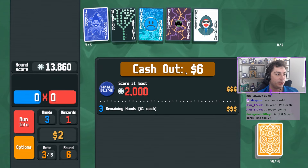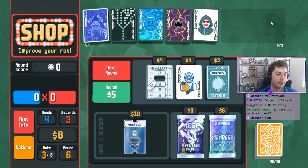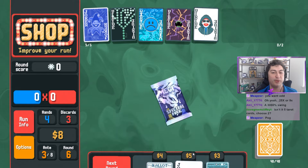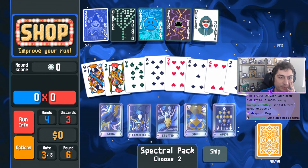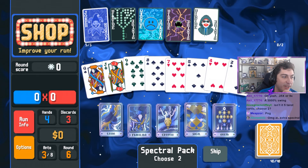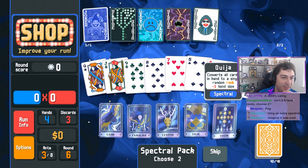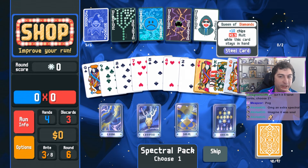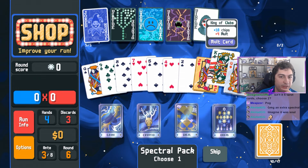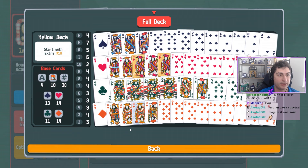Is it five tarot cards? Choose two. We get an extra tarot card because of Croupier, and we're also going to get an extra spectral card to choose from. Huge - oh my god, an extra spectral! You know what we're going to do? We're gonna get Familiar and then we're gonna Cryptid the king. So now we have lots of kings.